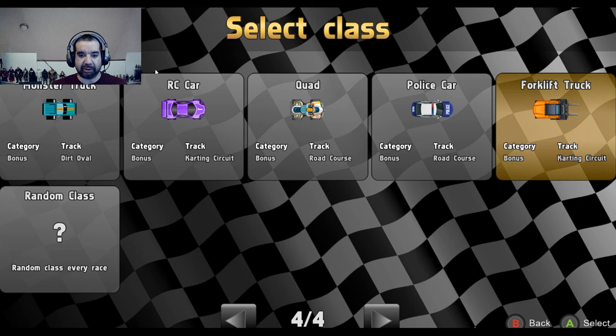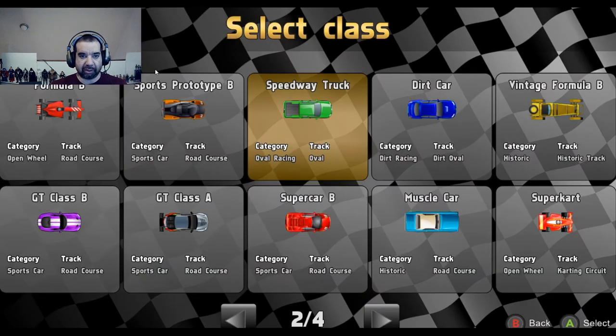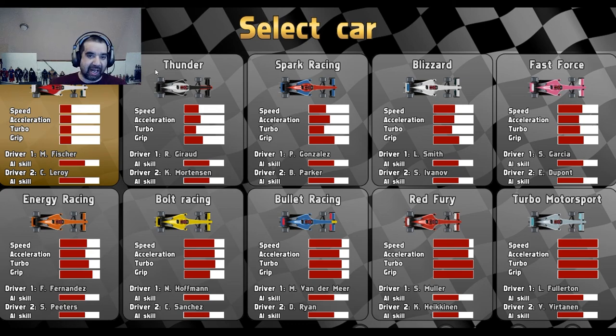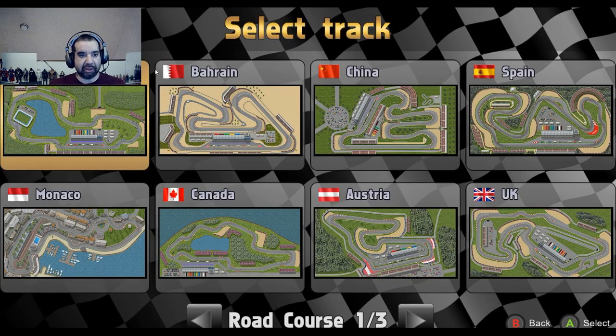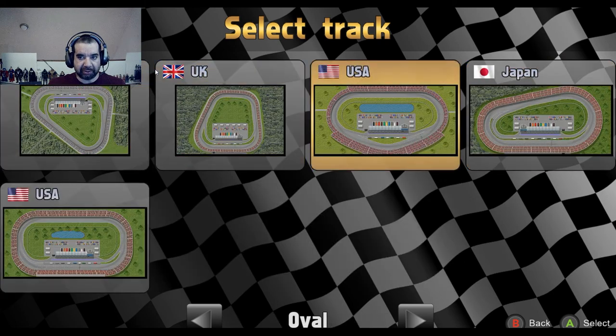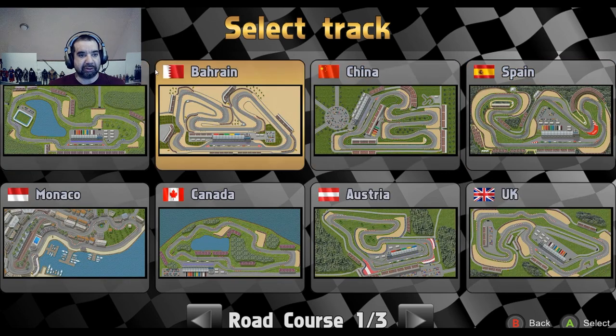We're going to do a quick race so we can see how it looks. We'll do a Formula A — that's kind of what's featured in the Steam listing. When you look it up on Steam, you'll see the formula race cars first. We'll pick Red Fury here, and then we'll do Australia as the track. There are quite a few tracks, including some standard ovals. We'll just do the first track, Australia.